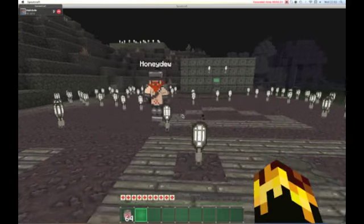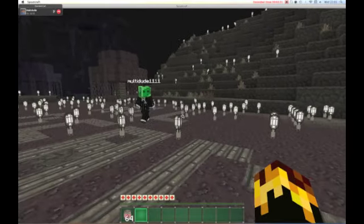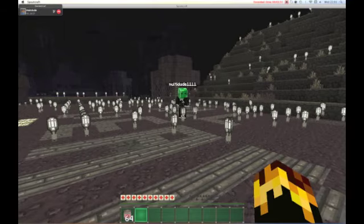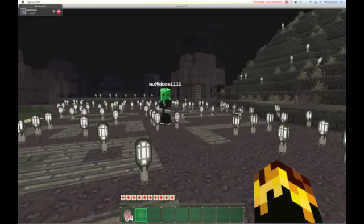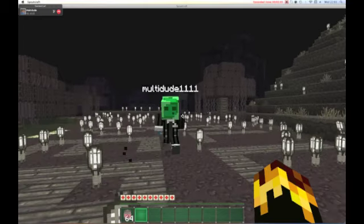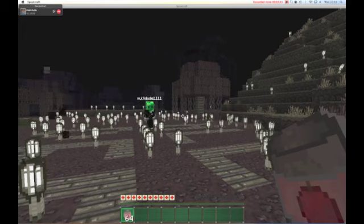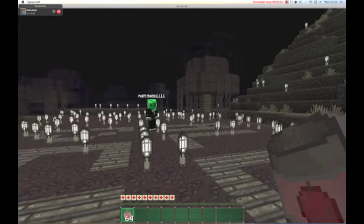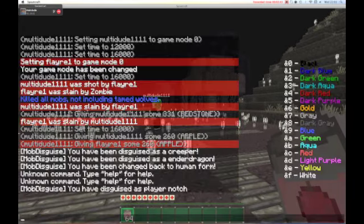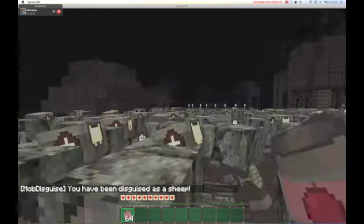What we're going to do now is we are both going to disguise as exactly the same thing, then I'm going to spawn a load of the same thing, and we're going to play a little game called Find and Seek. The first one to kill the other person wins. So I'm going to spawn a load of sheep. That's a lot of sheep. And now you're going to disguise as a sheep.